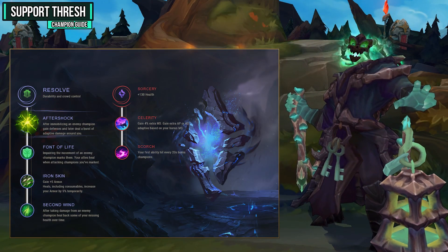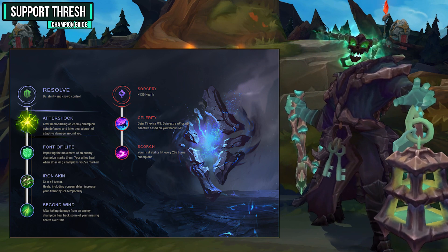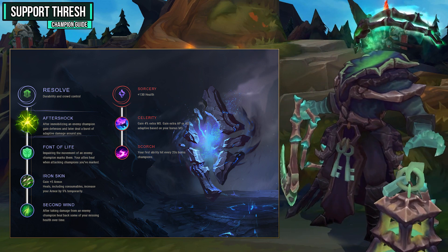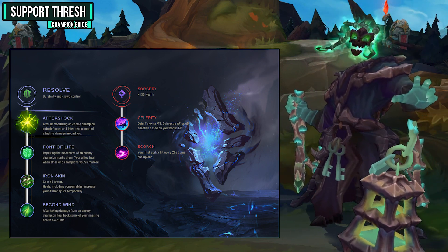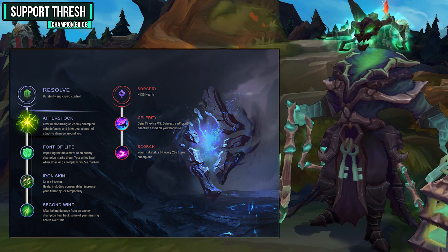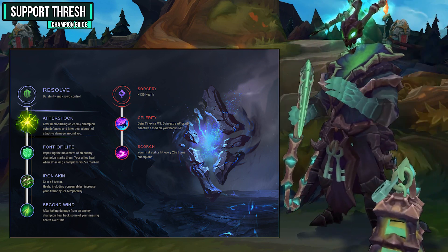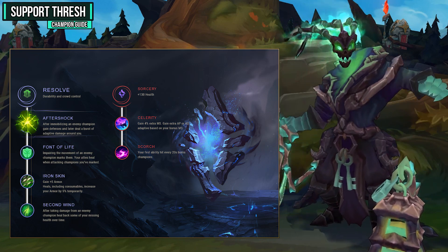For your runes, you want to go for Resolve and Sorcery, grabbing Aftershock as your keystone. After immobilizing an enemy champion, you'll gain defensives and also deal a burst of damage around you. You'll then want to grab Font of Life so whenever you impair the movements of an enemy champion, you'll mark them and your allies will heal whenever they attack them. Then move into Iron Skin for plus 5 armor and increased healing from consumables. Finish off Resolve by taking Second Wind so whenever you take damage, you'll heal a portion of that damage back over time.